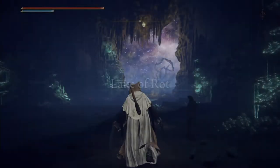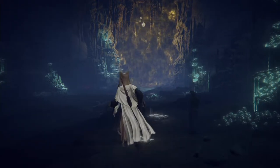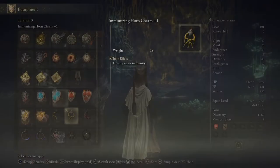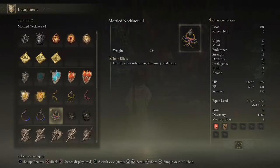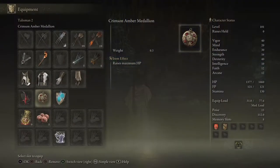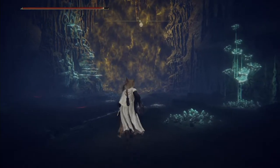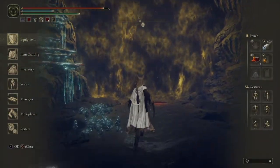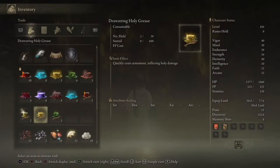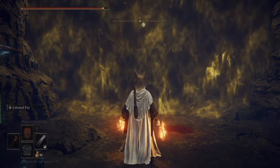Oh yeah, we can spawn here. We don't have to run all the way to the coffin again. For the setup, I think. Might change that to magic. Yeah, I think maybe more health. And this one so we can keep the aggro on us so Latenna can shoot this guy constantly. Magic will not work, I think — this guy is magic itself. So let's go for fire.